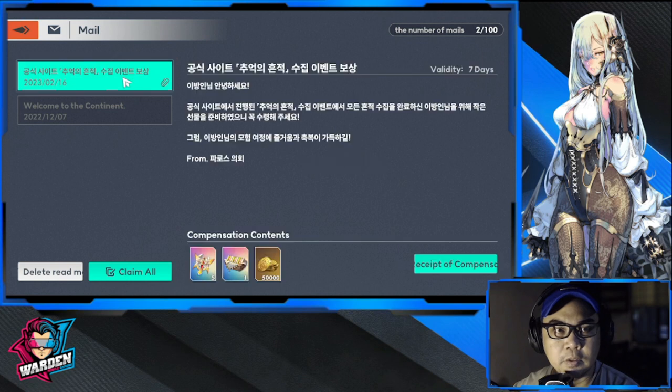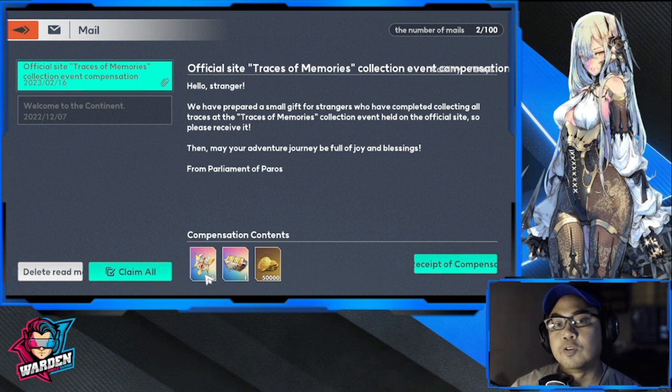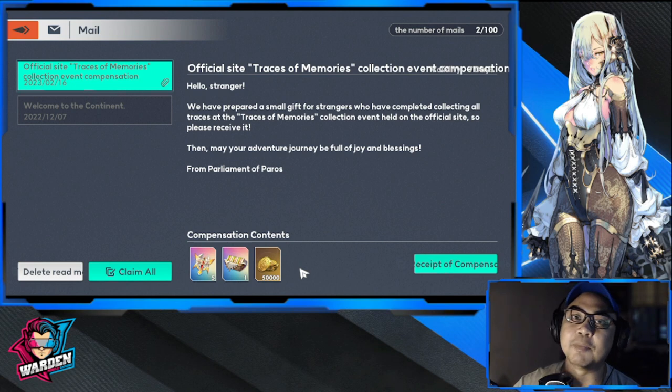As you can see, here are the rewards for that event. Please claim these rewards — they're a lot of help for those who are summoning. Five summoning currency, one SSR bread, and 50,000 gold. Hope this video helped you out and helped you locate the items on that web page. Thank you very much for staying this far — take care, stay safe, this is the Warden and I'm out.